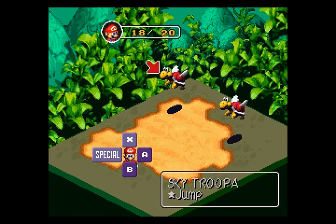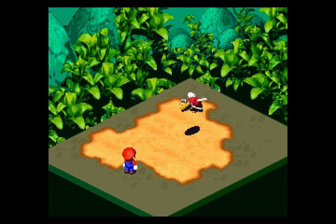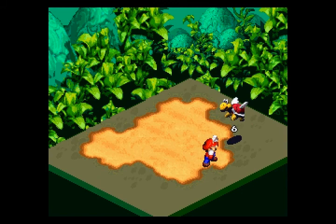One thing you'll want to do against the Sky Troopa is use the jump attack, because it'll deal a crap load of damage to them and take him out in one shot. They're also kind of tough to defend against because they hit you a bit later than you think they would. There we go — takes him out, just as simple as that.